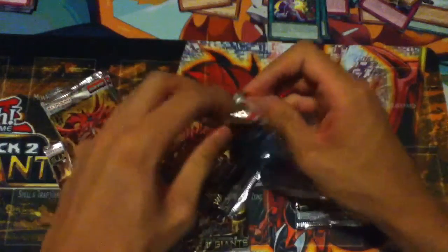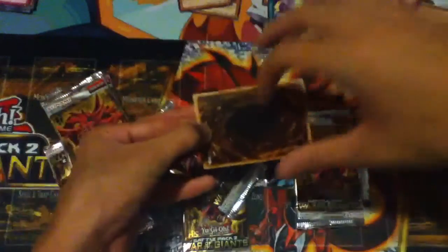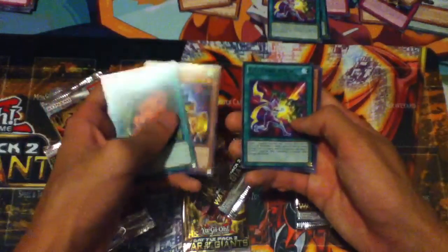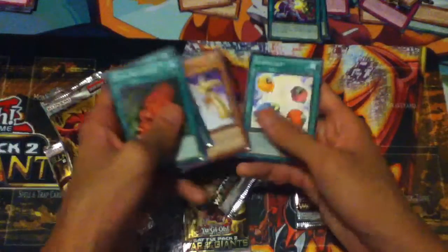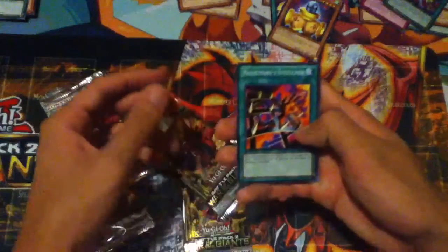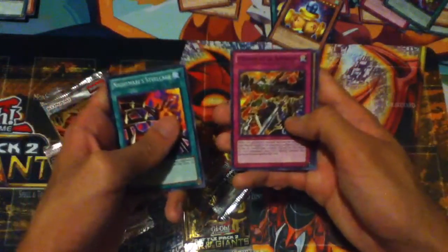Really hoping to pull Card Destruction, Megalosaber, Forbidden Lance, Vendread - maybe even a god card. The god cards are like super short print. Common Rush, Mosaic Rare Slate Warrior - always a good card for sealed play. Black Rare Full Force Strike. I guess I'm just going to get like 50 copies of this card today. So far, so bad. Common Nightmare Steel Cage, Mosaic Rare Dark Lord Zorato, another Black Rare Memory of an Adversary, and then these are Common.